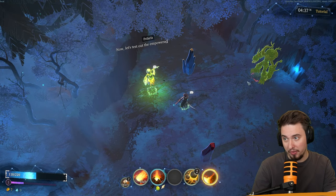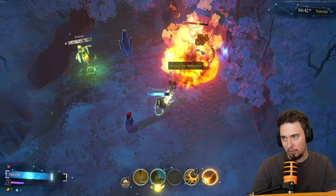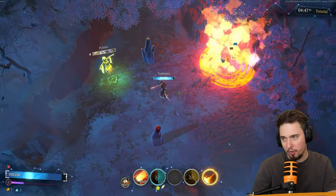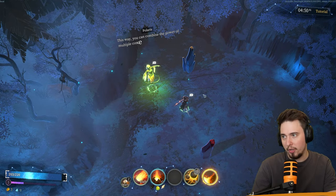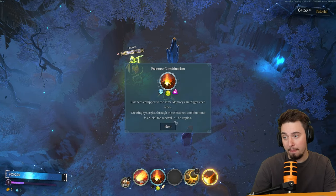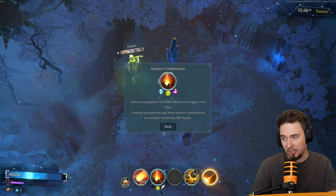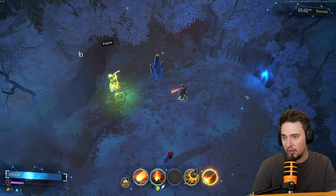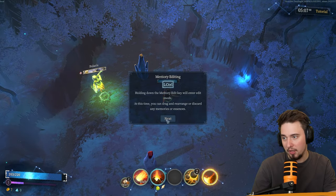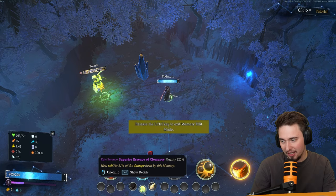Let's test the empowered memory of the illusion. Using Q and R abilities — he's dead! 'This way you can combine the power of multiple concepts to create much more powerful memories. Essences equipped to the same memory can trigger each other, creating synergy through combinations.' I can see that. The power of dreams can freely multiply as you wish — memory editing. We can just hold down those things.